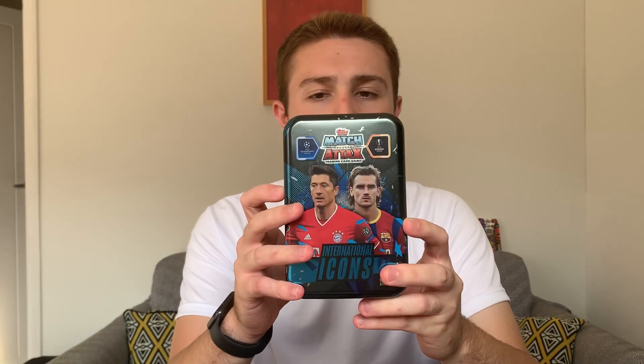There's the tin design — very nice. We've got Lewandowski and Antoine Griezmann on the front. Quite nicely designed products, these tins. I still prefer when they used to have the big classic tins — let me know what you prefer. The International Icons retail at £10. I've seen them in most supermarkets, and obviously available on Topps.com too. Let's have a look and see what we get inside.